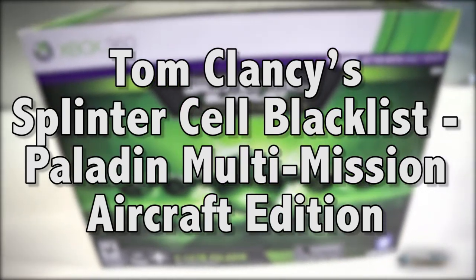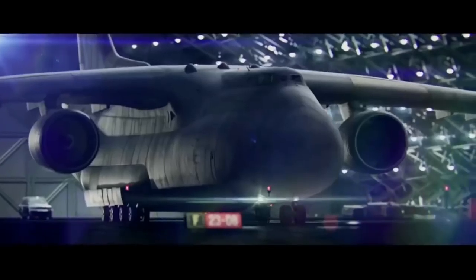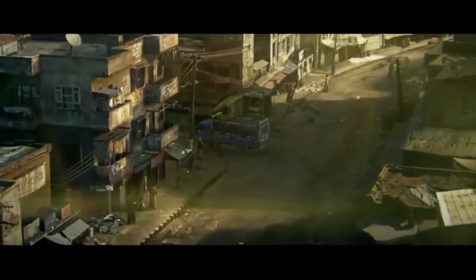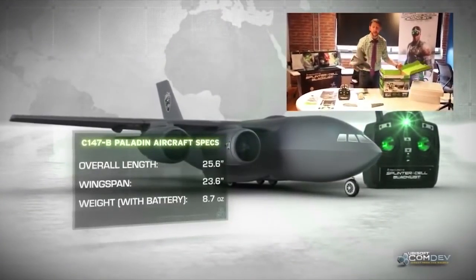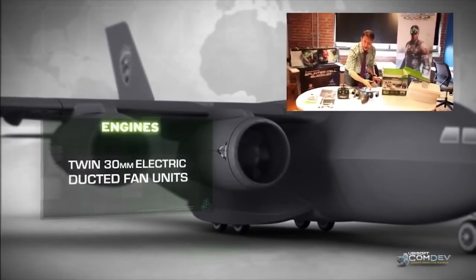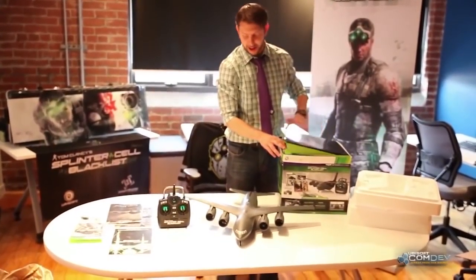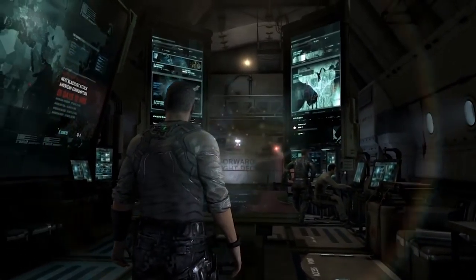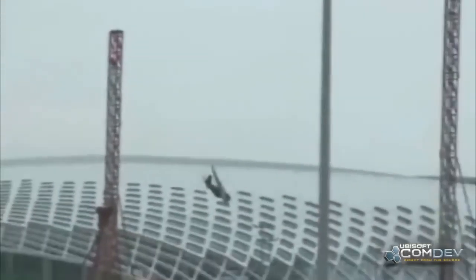Number 4: Tom Clancy's Splinter Cell Blacklist Paladin Multi-Mission Aircraft Edition. Splinter Cell Blacklist reviewed really well, but sales-wise it underperformed, missing its predicted targets by miles. Maybe, as Jade Raymond thought, its complexity held back its popularity, or maybe people just didn't like Sam Fisher's new voice. Personally, I think it would have sold much better if every copy came with a remote-controlled Paladin aircraft, just like the Tom Clancy's Splinter Cell Blacklist Paladin Multi-Mission Aircraft Edition did. Oh Jesus, why are these collector's edition names always so long? In the game, the C-147B Paladin served as a mobile HQ for Sam Fisher, a place where he could safely plan missions and argue with his daughter on the phone. In real life, the Paladin is a really beefy-looking remote-controlled plane powered by twin-ducted fan-jet engines — I don't know what that means either, but it sounds impressive.